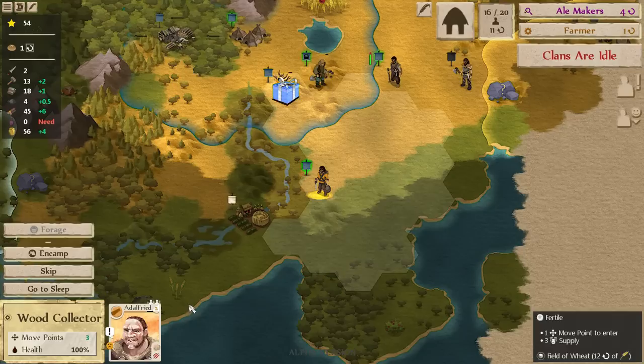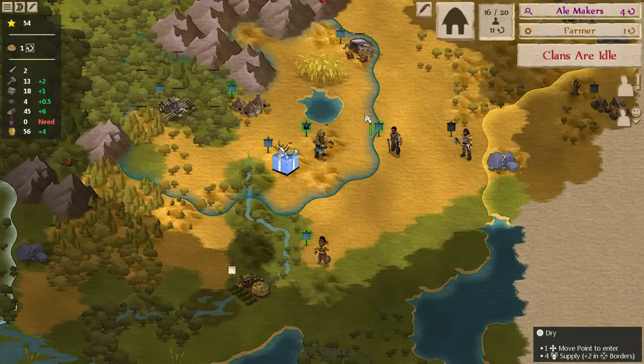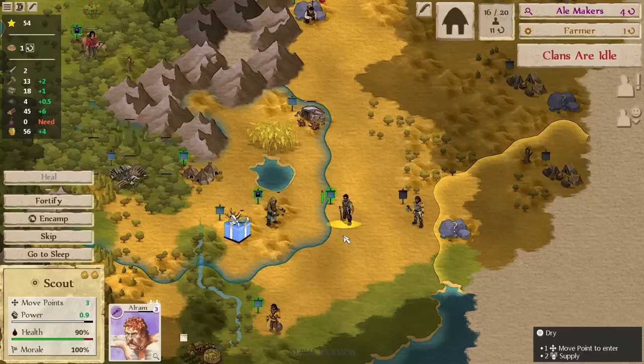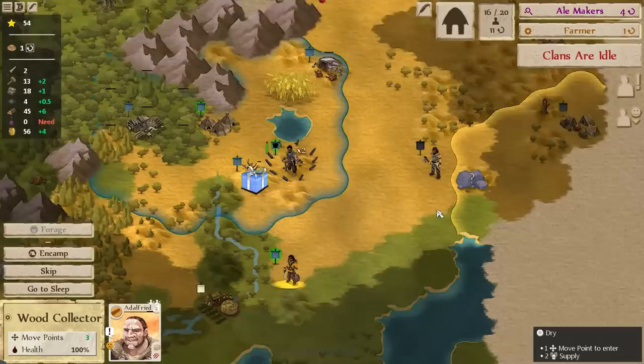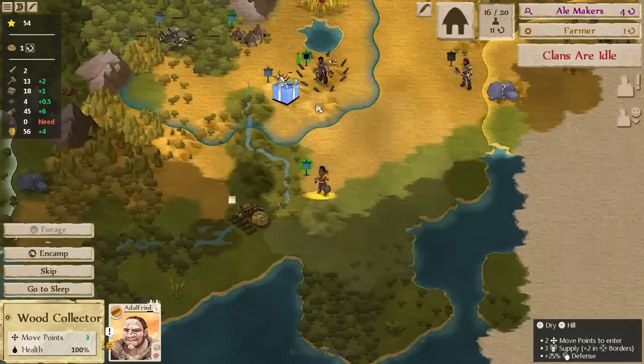Addelfried wants a settled profession — they're belligerent and aggressive and they want to come back to the settlement. That seems dangerous. Bandits are on the march. Our scout can at least defend himself. I might fortify here but it's a very bad fight — even a weak bandit has three power. This is why we really really need to get some archers.